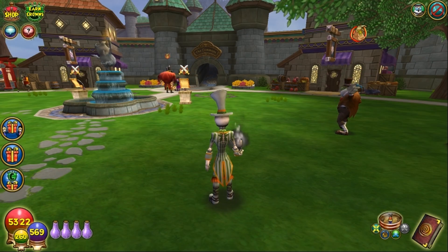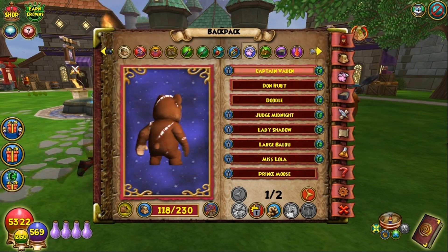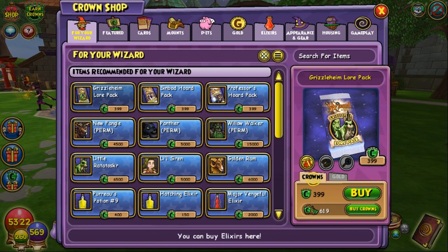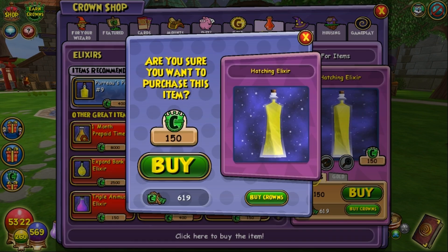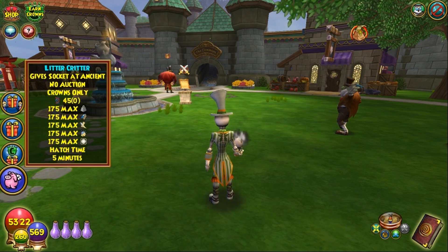Now we have to wait for Princess Cooper to hatch. But in this instance we're really not going to do that because I don't want to wait. So I'm going to go ahead and spend the crowns to hatch Princess Cooper — oh, it's 150 crowns. Okay, anyway. Just so Princess Cooper will hatch now and we can get this video done today.